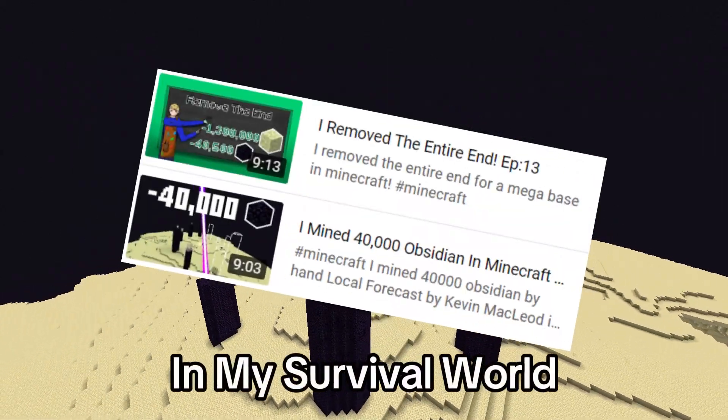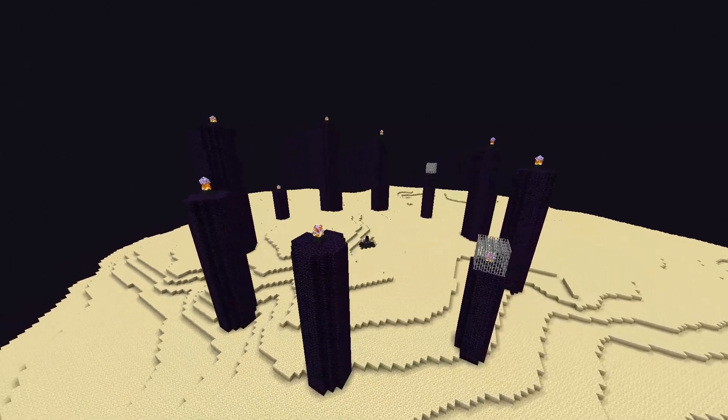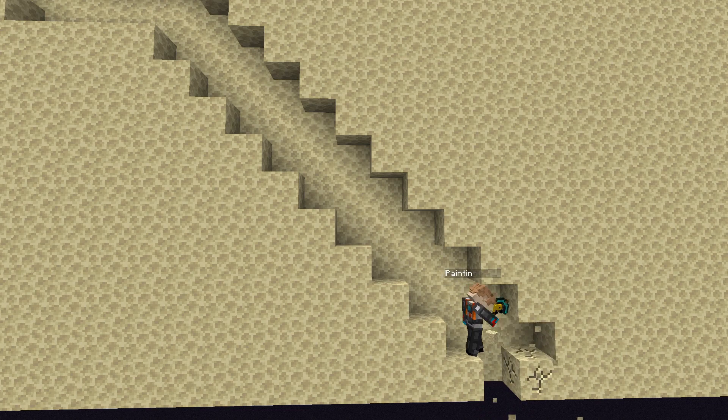I've removed the end before in my survival world, but never did anything before I joined Igniter. So I'm going to do the only logical thing and do it again. Now, before we even start removing it, we need to do some things. First one being getting 10 shulkers of Dragon's Breath.